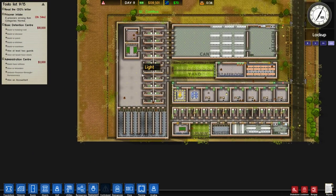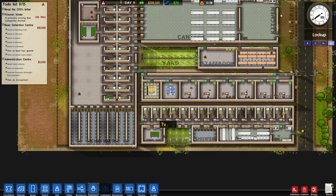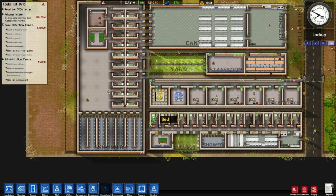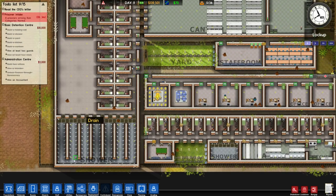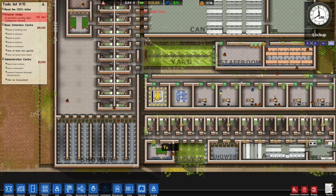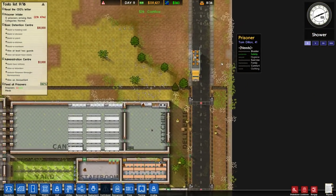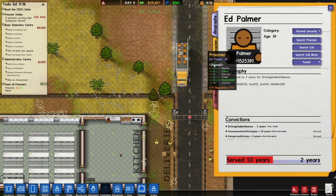We've got one hour until more people come. What I'm gonna do is set up a block of solitary. Let's put like a staff door here. Prisoners will mingle in solitary, but that seems like a relatively minor concern.